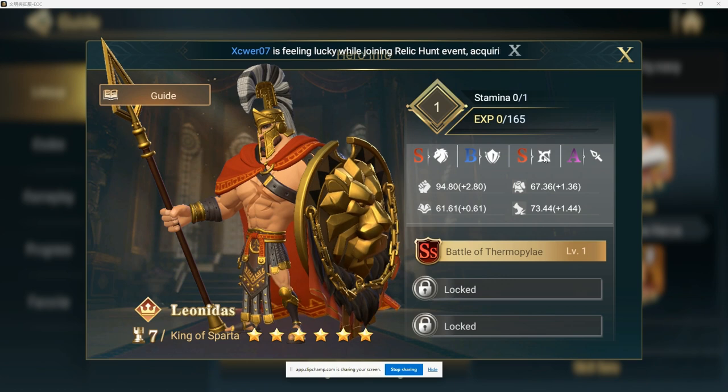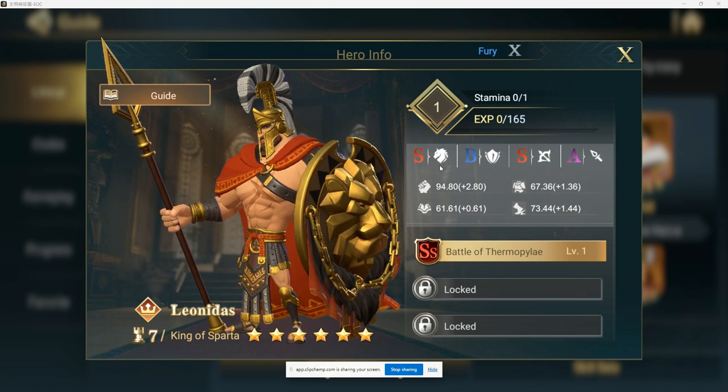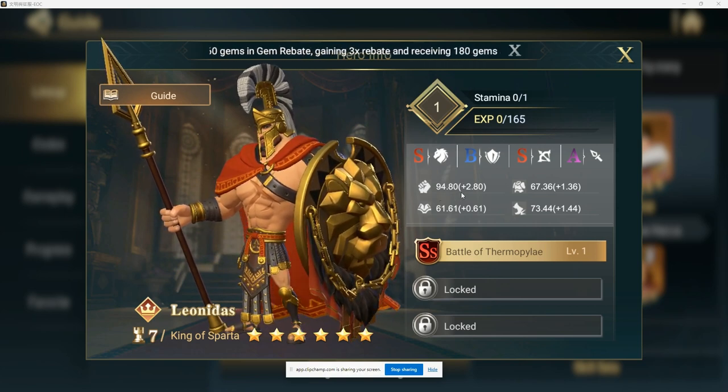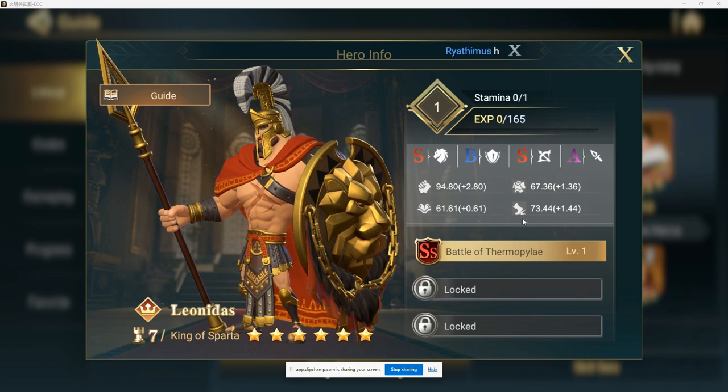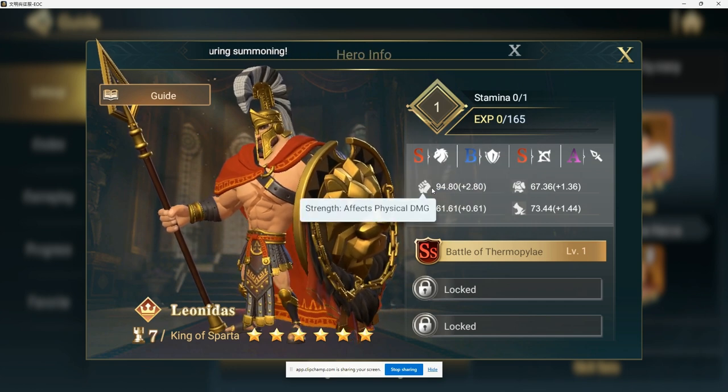He has two S ratings in cavalry and range, which are traditionally high-power unit types, and an A in spears, meaning he can adequately run three different troop types. Having that additional 20% in both S-rated types is pretty good. He starts off with a very solid strength stat — at level one with no additional bonuses, he has a 94.8 strength stat. His second solid stat is agility, so he'll move fairly early in combat and dish out a lot of physical damage.